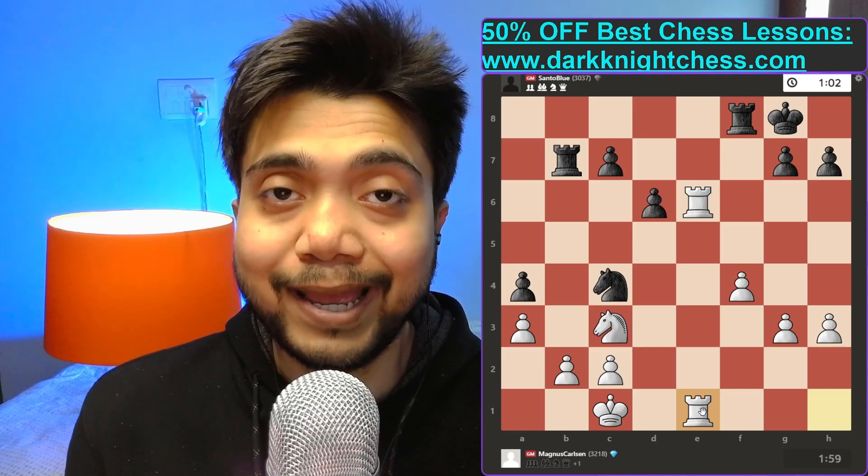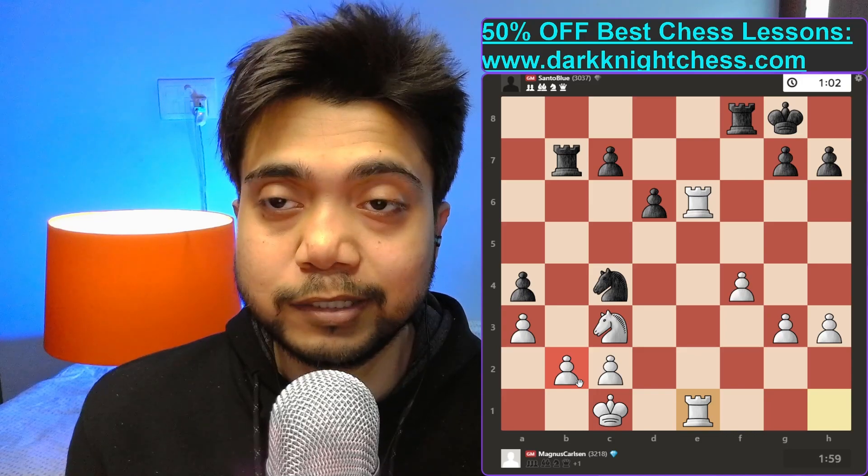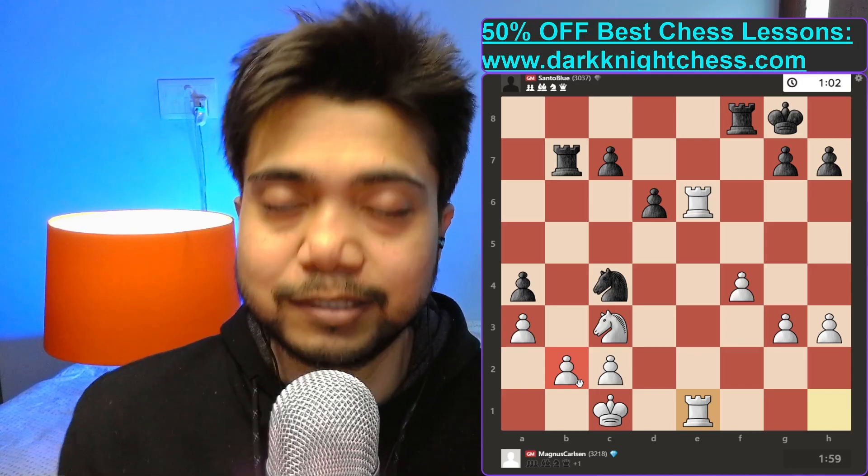Magnus calmly brings the rook to e1 and simply ignores the opponent's attack. Why did he do that? Did he make a mistake? No, he didn't — it was all planned out.